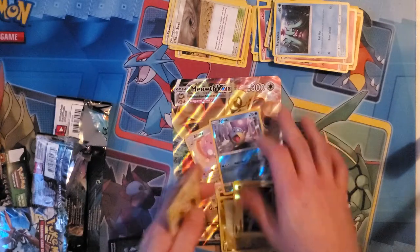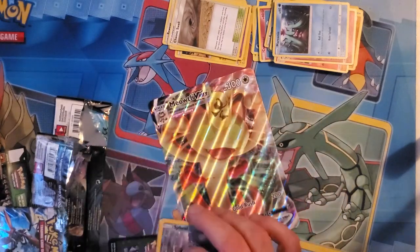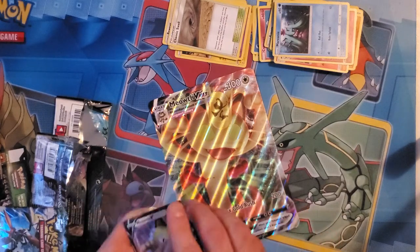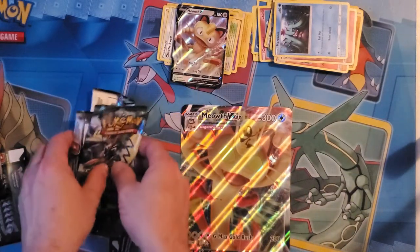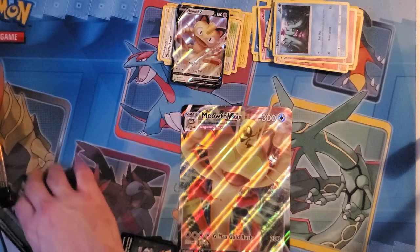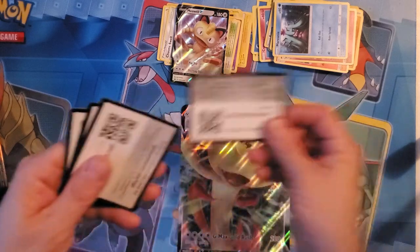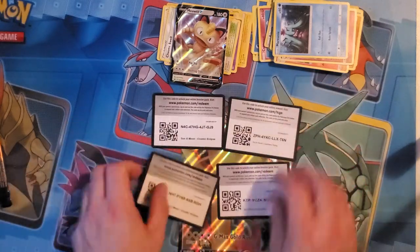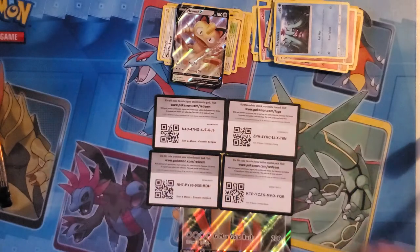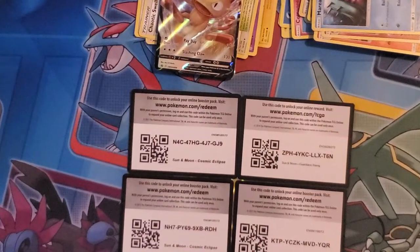Alright, bing bang boom — put those bad boys on top like so. Get this out of the way, and here I'm going to give away the codes that are in the pack. So take advantage of these — zoom in so you can get a really good shot of those codes and hopefully get something good.